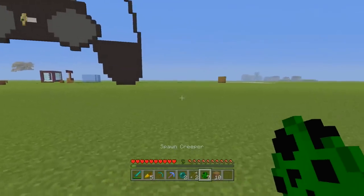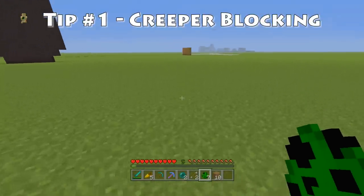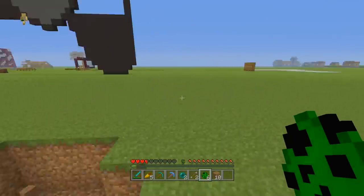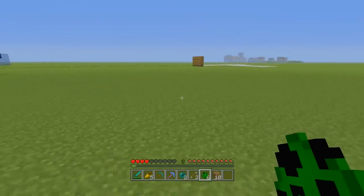Let's get into our first pro tip for survival, and that is actually to do with creepers. Creepers are one of the most dangerous mobs in the game. Even on easy mode, which I'm on right now, if they're right next to you they can do like eight and a half hearts damage. They can even kill you on normal or hard even if you have armor on.